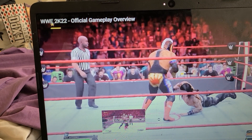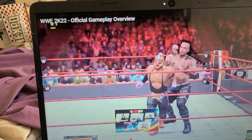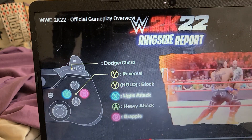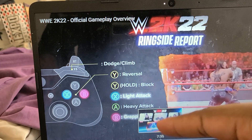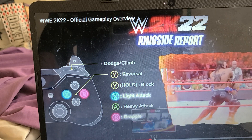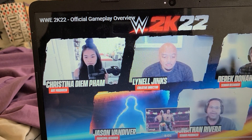We've got the health bars right here, the skill bars, and special meter bars. It's mostly on Xbox they're using — Reversal is Y, Reverse Y-hold is Block, Light Attack is X, Heavy Attack is A, Grapple is B. Xbox is so complicated — that's why I'm getting it on PS4 or PS5.